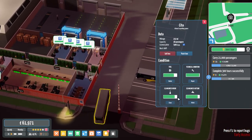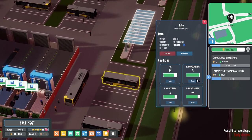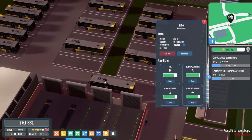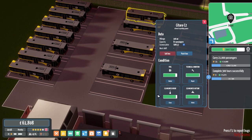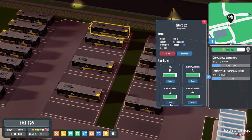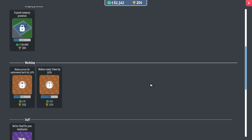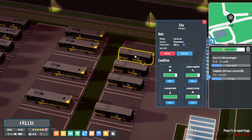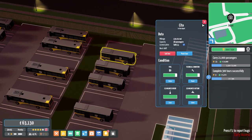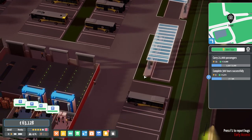We wait until things get into the yellow and then we replace them. If they get broken we want to replace them straight away. You're coming up to needing a clean soon. Once we get the scheduler, we can start working on the schedule for all the buses. Your technical condition is looking bad but it's fine. We literally only have three bus routes right now. Any bus stops in the amber? Doesn't look like it — that's fine.